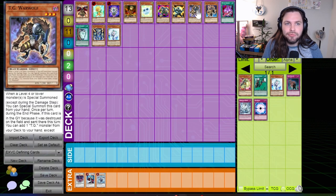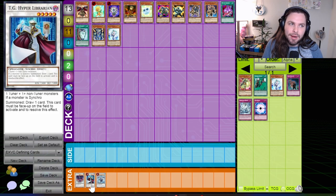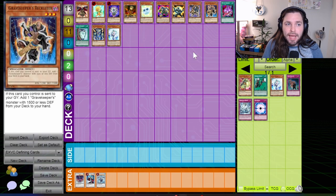Extreme Victory also saw the release of the Tech Genus monsters. TG Rush Rhino, TG Striker, and TG Werewolf are all powerful floaters that can also open up synchro options. But the biggest TG monster of them all was TG Hyper Librarian — a card which made synchro summoning effectively free by drawing you a card every time you did it.